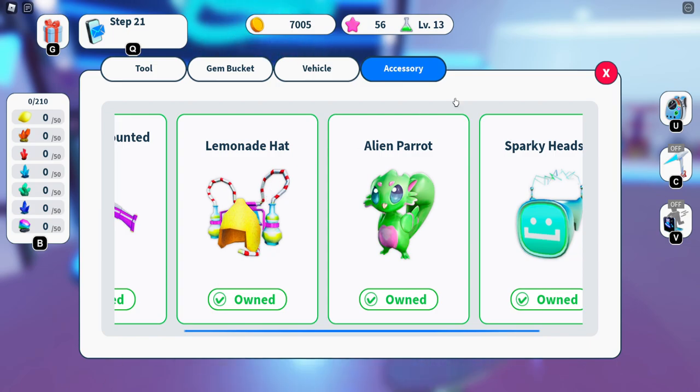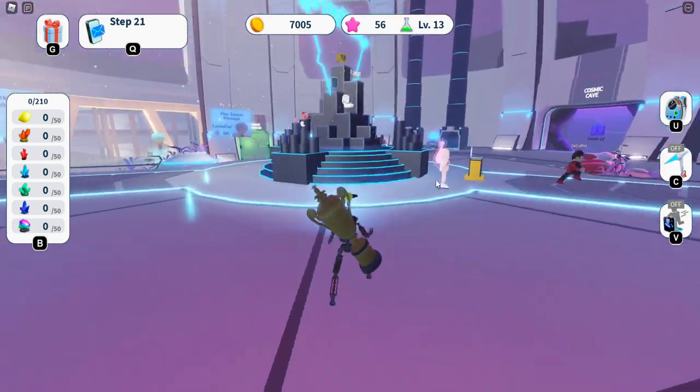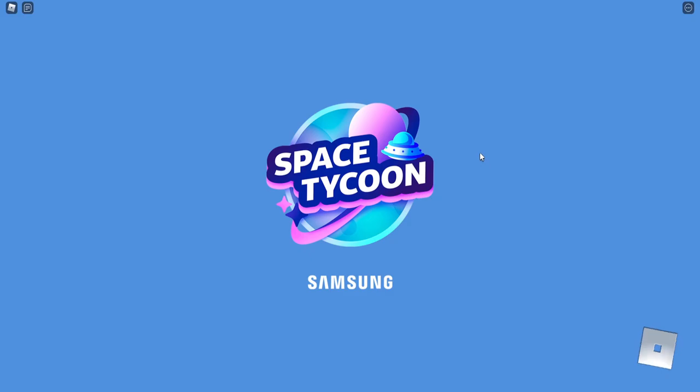The parrot costs 6,000 coins, this one costs 8,000, the headset is 10,000, and the lemonade hat is 15,000. So how do we get coins?